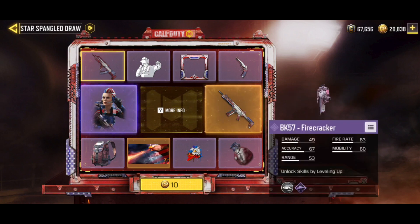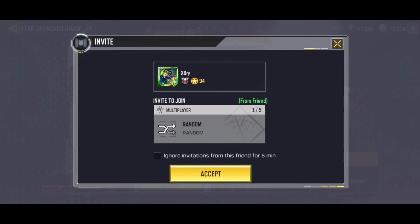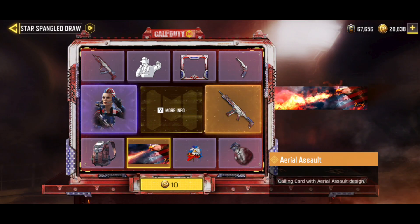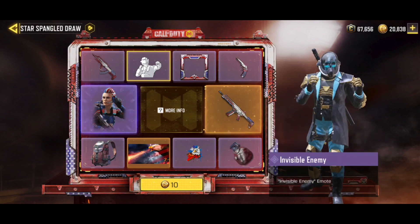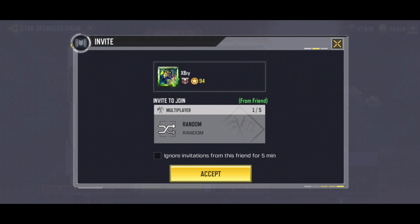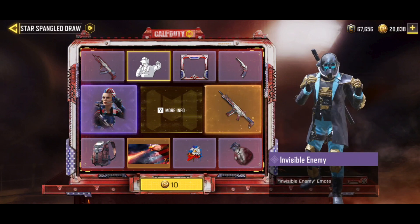Ada BK57 Epic, lalu ada juga Calling Card Legendary, yaitu Aerial Assault dengan lambang negara Amerika, yaitu burung elang menyemburkan api. Selain 2 item utama, ada beberapa item lain, salah satunya tadi BK57 Firecracker ini Epic. Terus ada emote nya, Invisible Enemy, jadi ini emote-nya seperti ini guys.